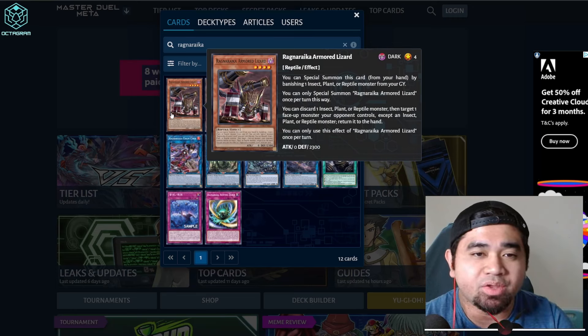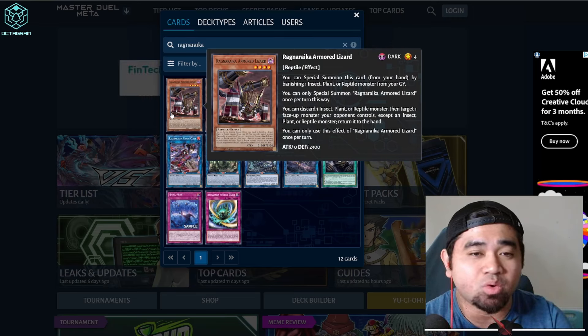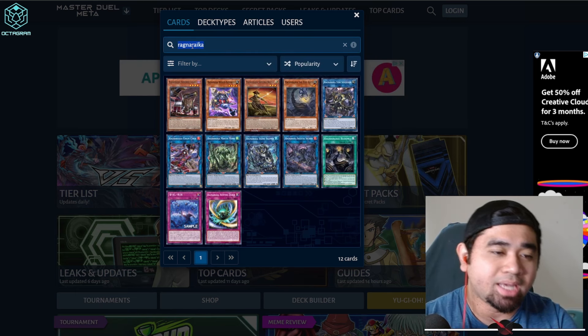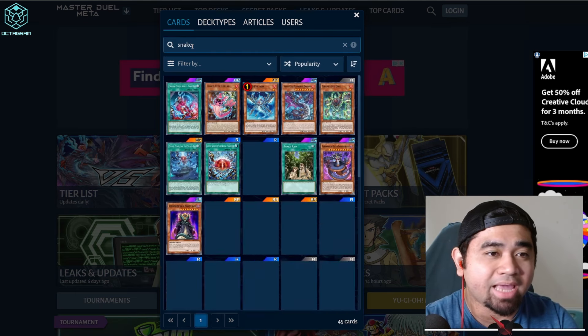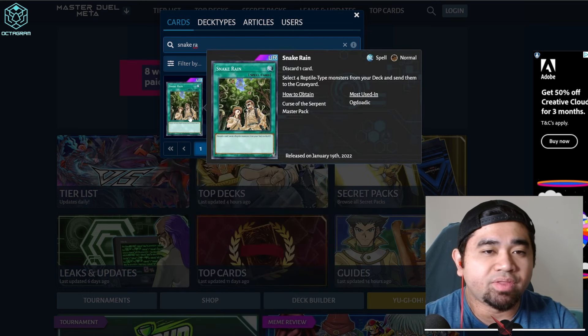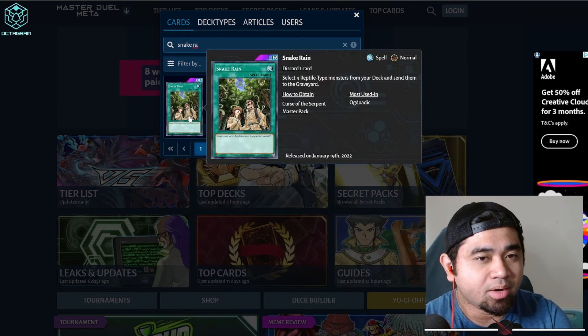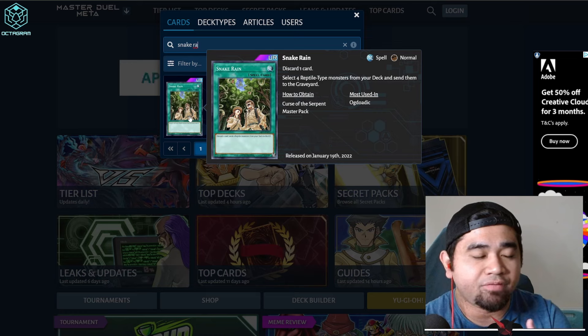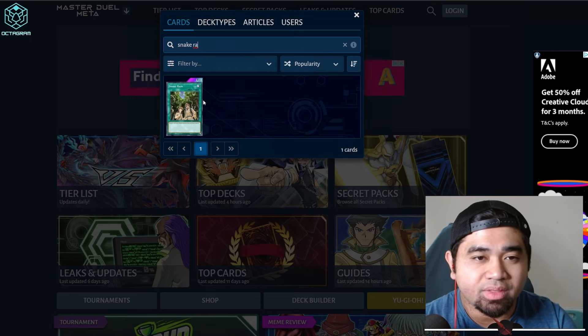We have Armored Lizard. You can Special Summon this card from your hand by banishing one insect, plant, or reptile monster. This is a pretty good card because Snake Rain can be used in the game now. Although it is a UR, this is a really good support for reptile monsters. If you're going with Algodike, this is the best card for you.